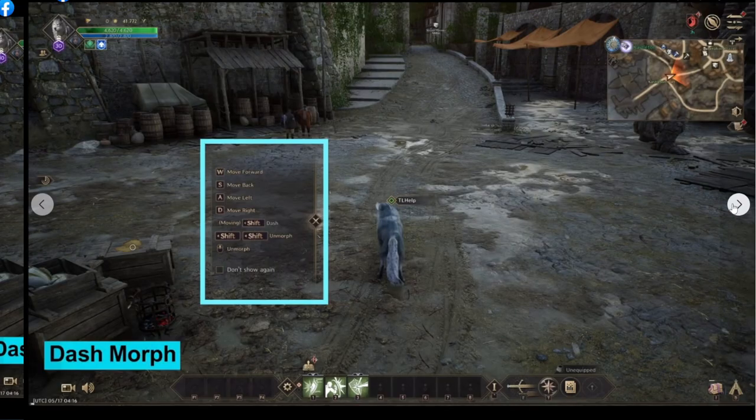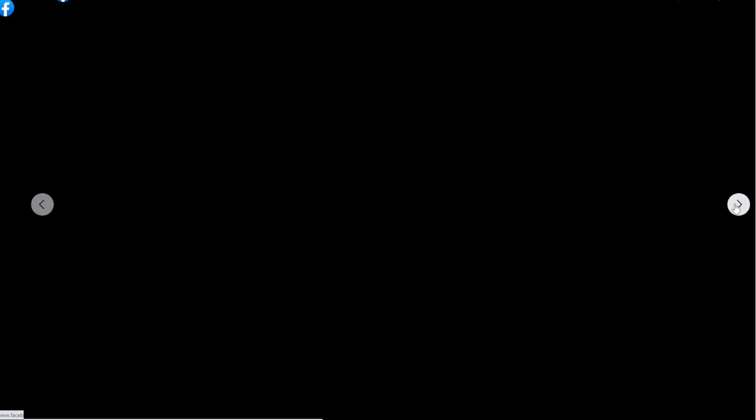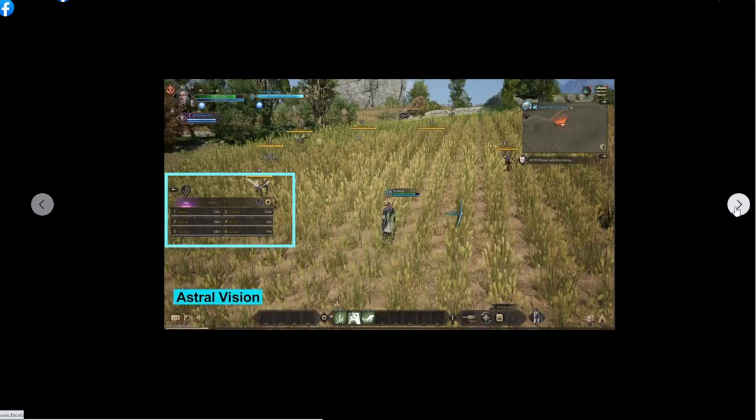Next one: for mob, we already talked about it, but what benefit? This one is auto hunt — you can set wake, recover, and other things. How far you want to auto attack, and what item you want to pick — something like that. And here you can also pick the monster that you want to attack from scan.